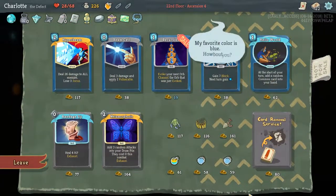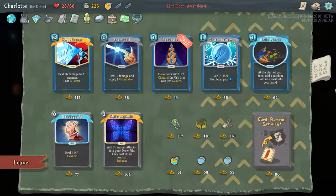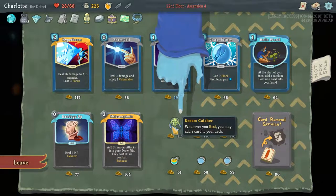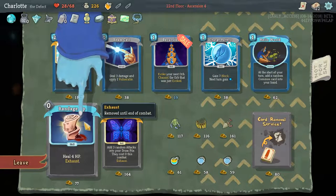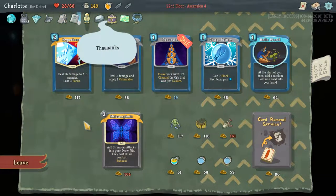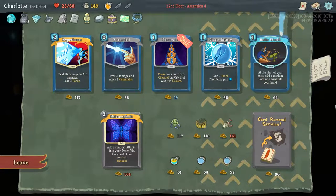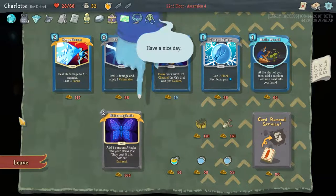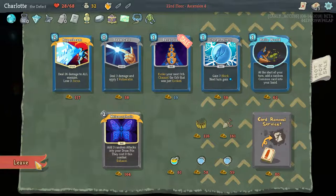The shop: break enemies' block and apply vulnerable. Two potion slots. Whenever you rest, you may add a card to your deck. I kind of want to take Bandage Up just to heal more. I'll take that. Charge Battery's good but I kind of want a Relic too - I'm going to take Dreamcatcher. It's like Beam Cell - a zero. We can't afford it. We can afford Recursion but I don't want it if it's not upgraded, because we've already got one to upgrade.